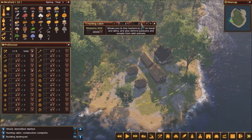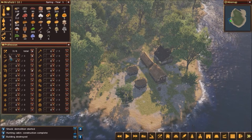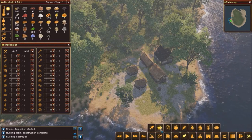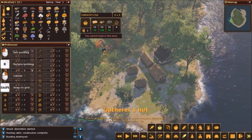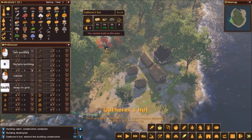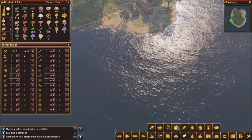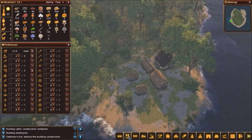We're going to put two people in the hunting profession — two out of three slots — then close this down. Back in the profession chart, we're going to take people out of building. Because we want to get food quickly, we're going to go build a gatherer's hut down in the food menu. The gatherer's hut has a radius on it as well. We'll put it right up near the hunter's lodge and assign two people to build it.